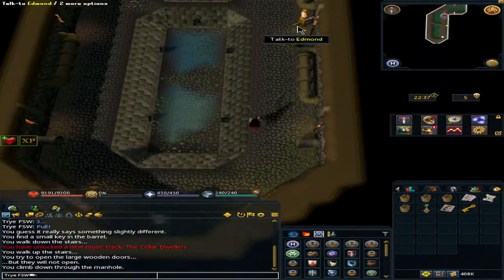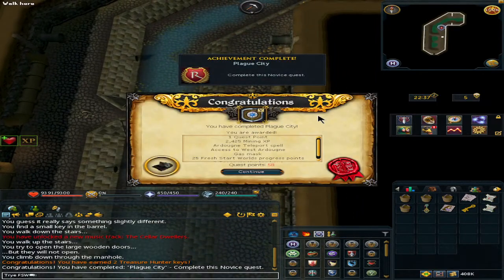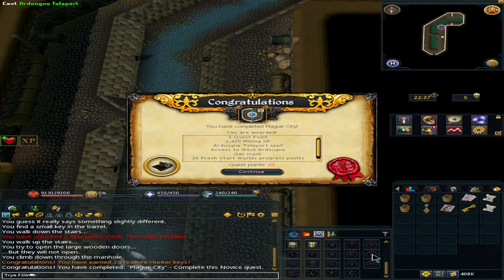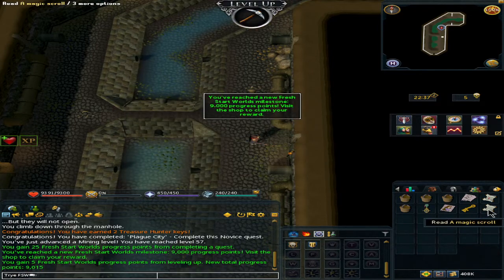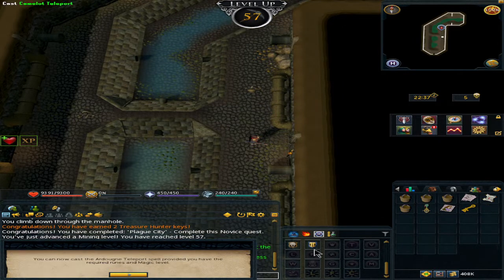Run north and speak to Edmond. You should have completed the quest Plague City, which gives you one quest point, 2,445 magic experience, and the Ardoine Teleport spell, which is unlocked at 51 magic and requires two water and two law runes. You also get a gas mask and two treasure hunter keys. Read the magic scroll in your inventory and you now gain access to this spell.